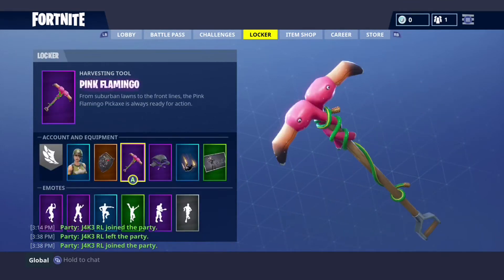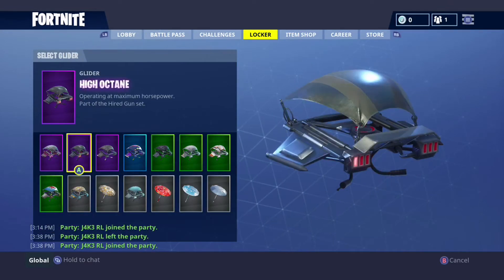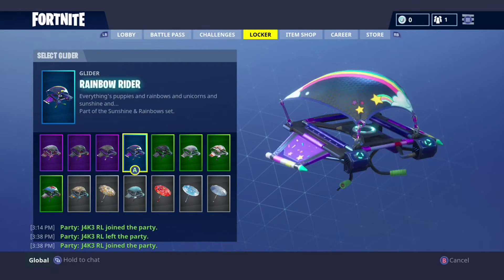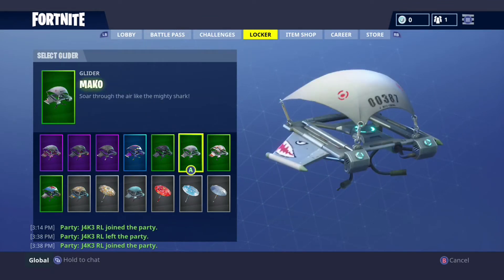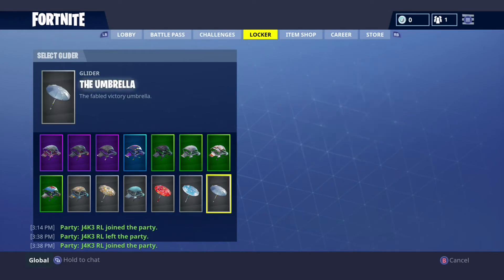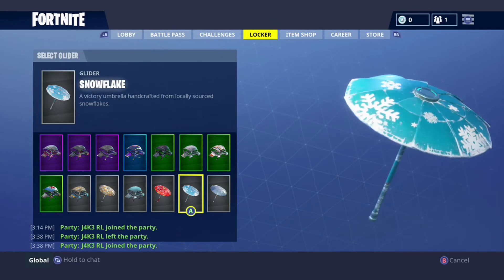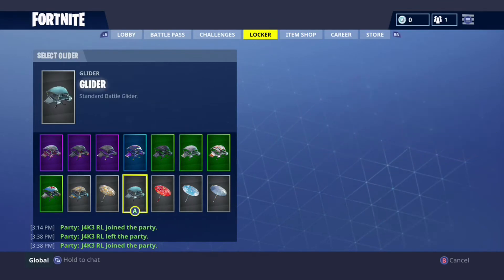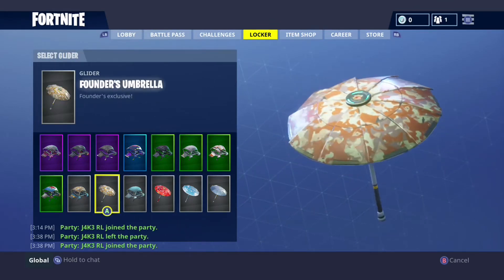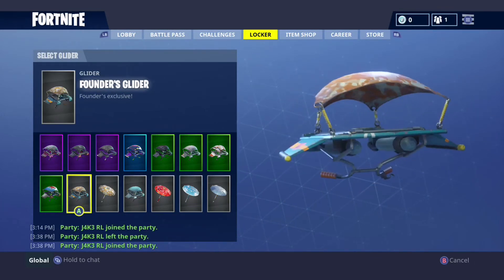Now the Gliders: we've got the Get Down, the High Octane, the Slipstream, the Rainbow Rider, the Carbon, the Mako — or Mako, whatever you want to call it — the Royale Axe, the Umbrella which is the original one, Snowflake, the Paper Parasol, the Default Glider, the Founder's Umbrella which you can get from Save the World, the Founder's Glider which is also from Save the World, and then we have the Sir Glider the Brave.